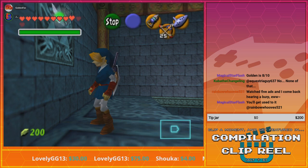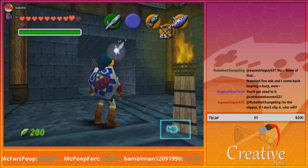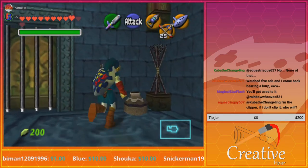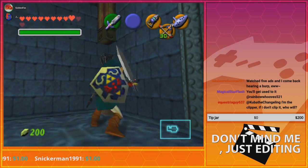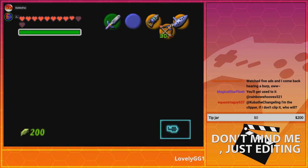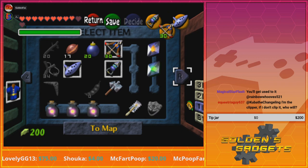The very first one you can access at the bottom of the room. You basically have to light up the empty torches in this room — you can either use Din's Fire or use an arrow from that torch. If you just want to get through it, just use Din's Fire to save time and trouble.